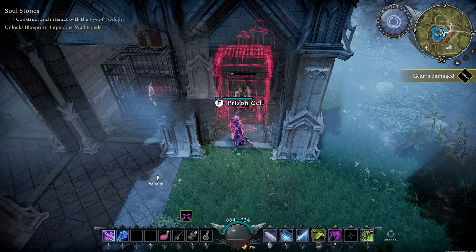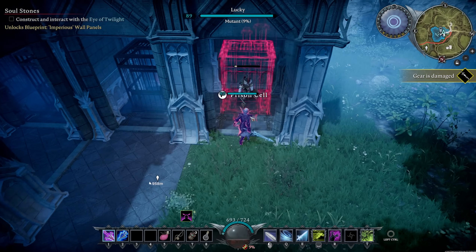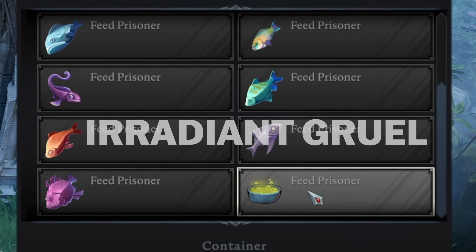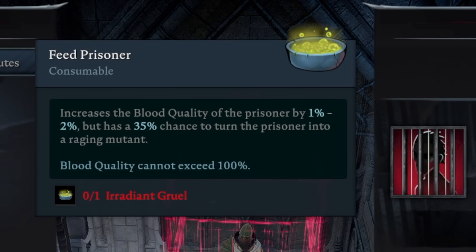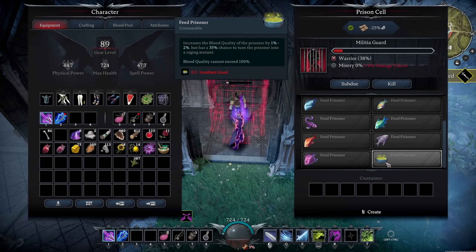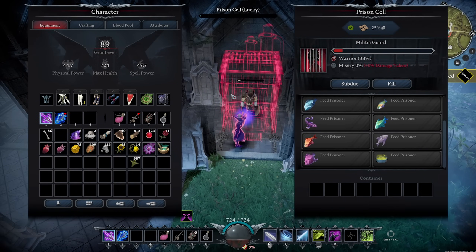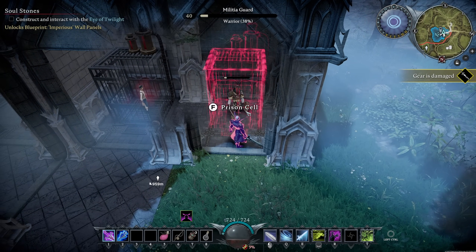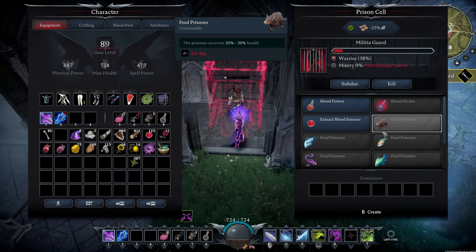This prison cell is red because I was running experiments — there's an item called irradiant gruel you can feed to prisoners that has a chance to increase their blood quality by 1 to 2%, but there's a 35% chance it turns them into a raging mutant instead. I tried to get my prisoner from 94% up to 100%, got him to 96%, but on the attempt to reach 98% he turned into a ghoul and I had to put him down. You can try this once you have multiple high level prisoners as a backup.